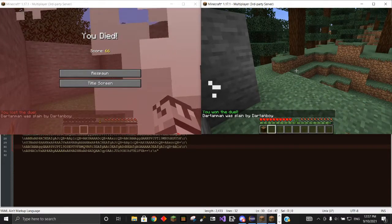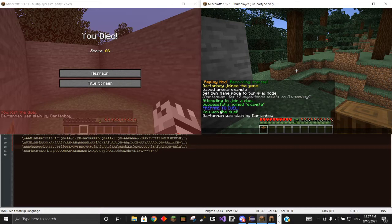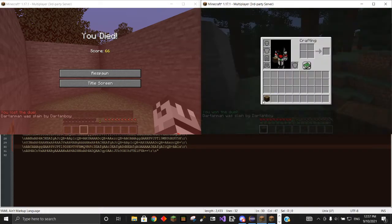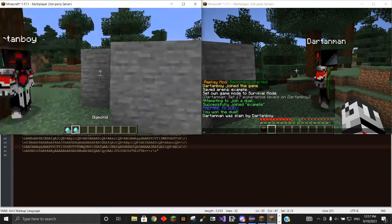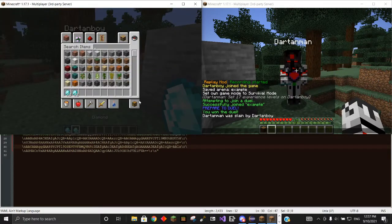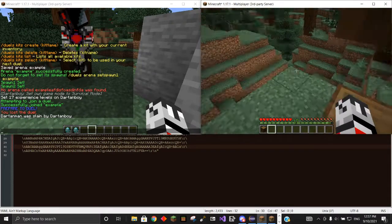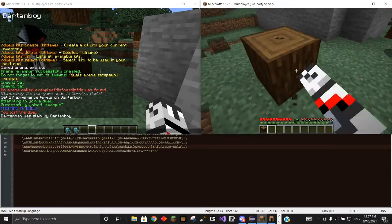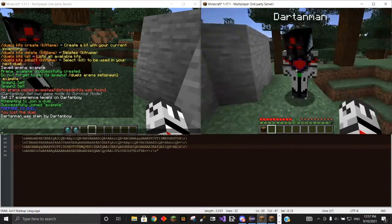Kill Darton Man — Darton Boy 1, you won the duel. And Darton Man is slain by Darton Boy. I got my Spruce Log back, and I'm back up to 17 levels again. I did get both my two stacks of 32 diamonds back. That is exactly what we expected. Also, this one is back in creative, and this one is back in survival. So that worked exactly as planned, which is always nice.